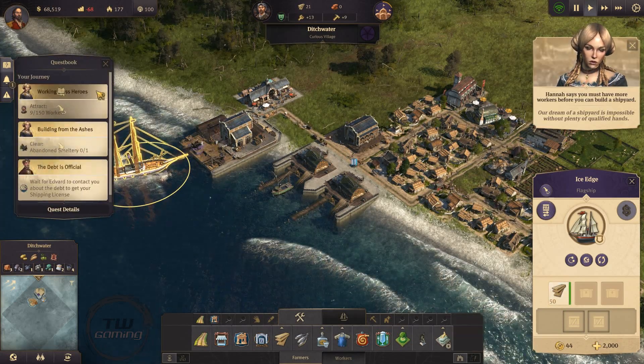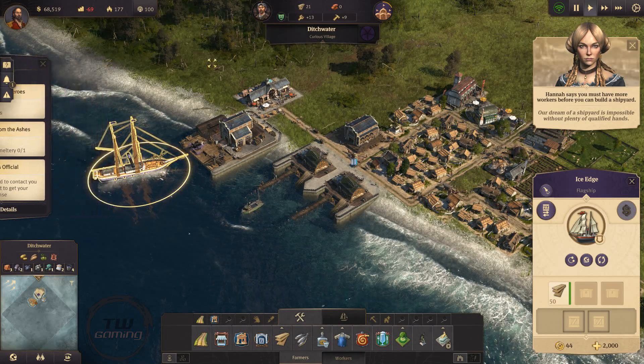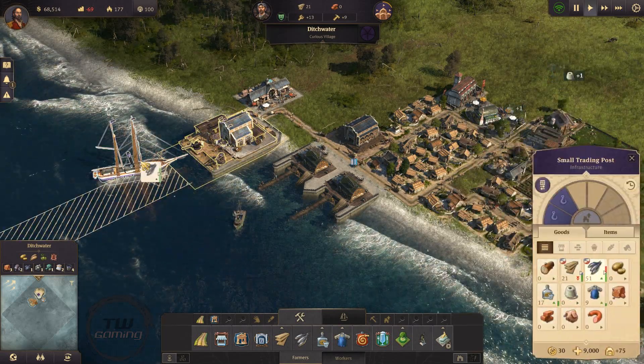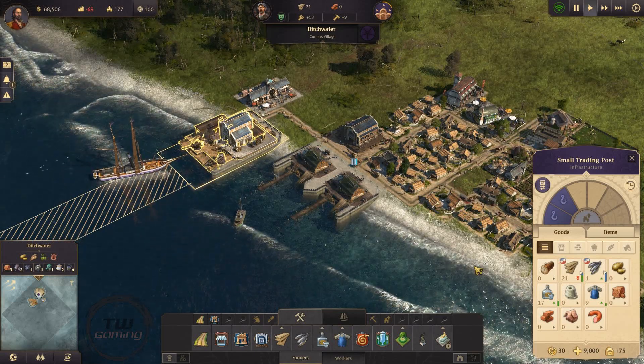Our dream of a shipyard is impossible without plenty of qualified hands. Does that mean I can drag stuff onto the ship? I just dragged a whole bunch over there.